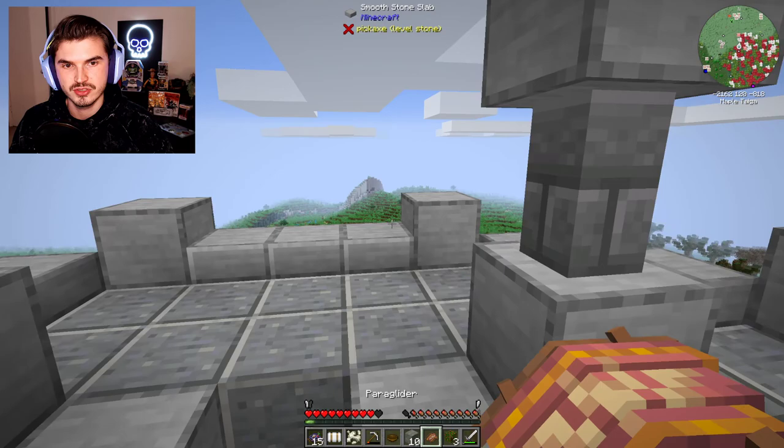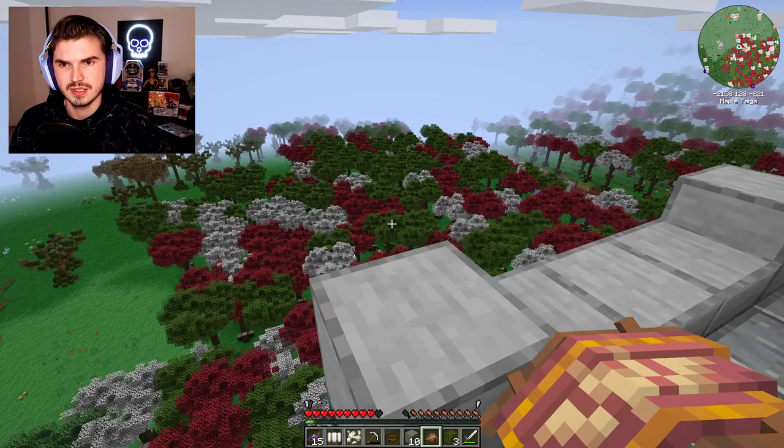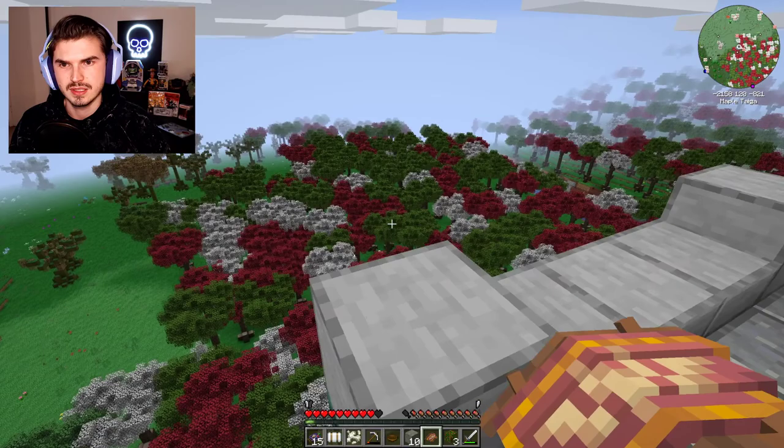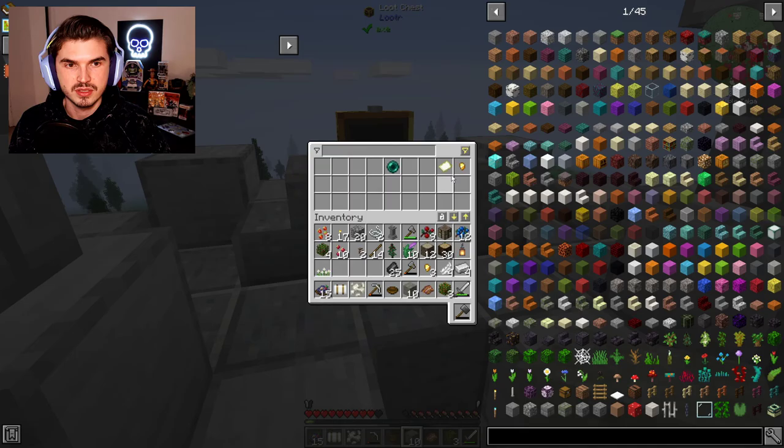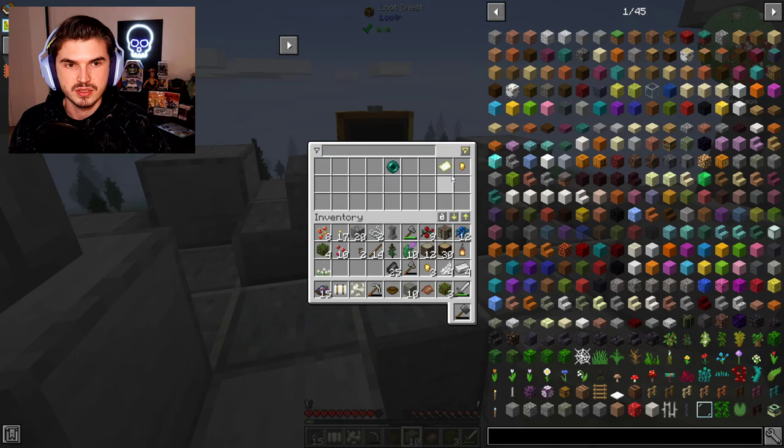There's a chest there — I almost missed it! A blank map, empty map, and an ender pearl. That's very, very nice. We do have our paraglider, so let's get going. I think we're just going to head back to the base — that makes the most sense right now. Nothing really additional that we need to keep an eye out for. Now we know those towers apparently all offer waystones. In All the Mods 6 you could just find waystones out in the world, which was cool, but this is awesome because we can set this up at home.